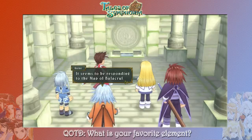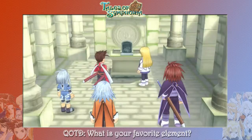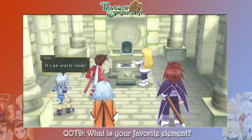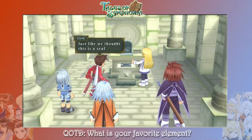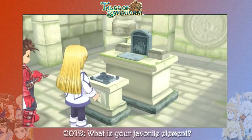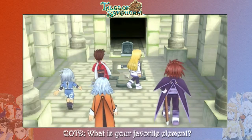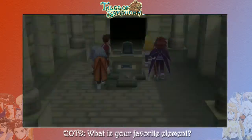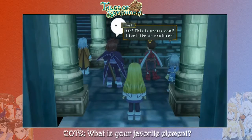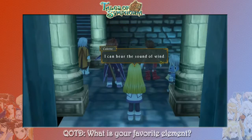It seems to be responding to the map of Balakroth. It's an Oracle Stone! Just like we thought, this is a seal. I'm going to put my hand on it. Let's hurry up and get this over with. Okay, here we are inside. Oh, this is pretty cool! I feel like an explorer. You always start out enthusiastic. I can hear the sound of wind!